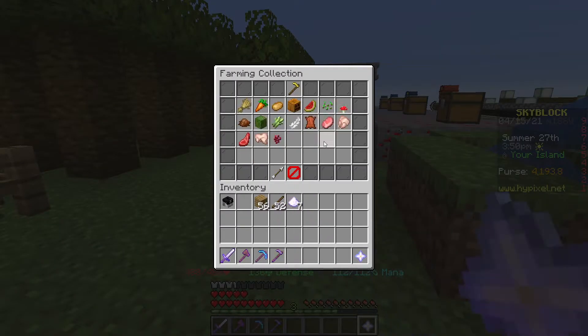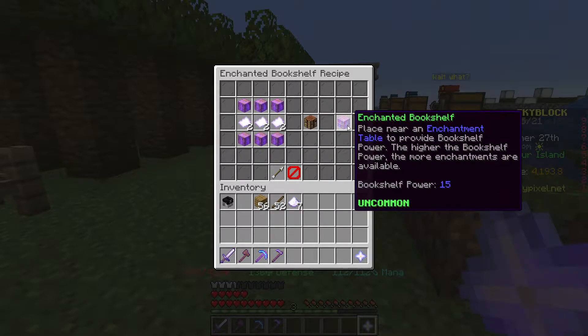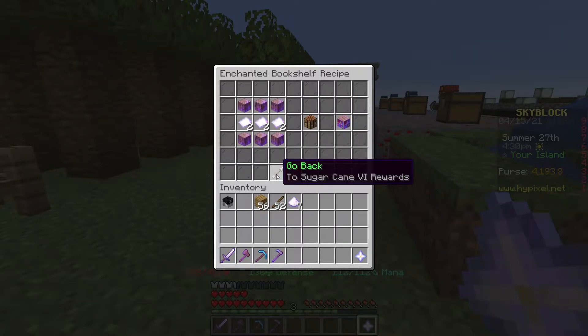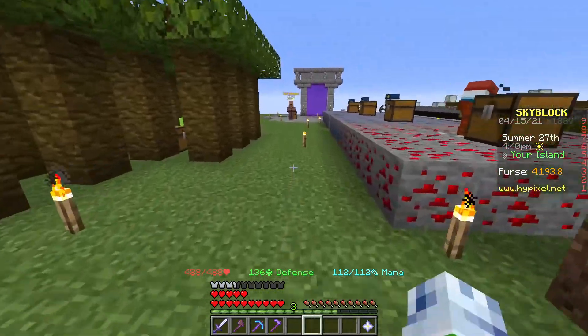We did unlock a recipe though — enchanted bookshelf. Place near an enchanting table to provide bookshelf power. The higher the bookshelf power, the more enchantments are available. So using these instead of the regular ones will be better. We might have to invest in that — replace our bookshelves with enchanted bookshelves. We'll see about that.